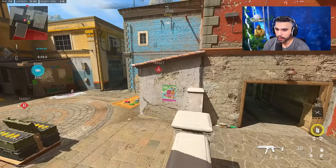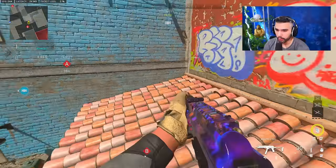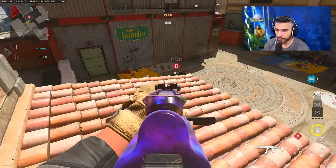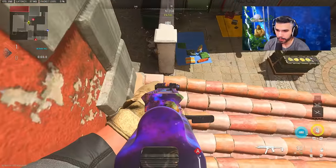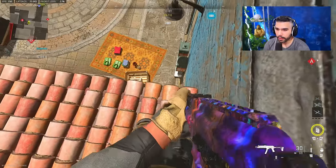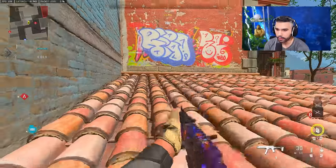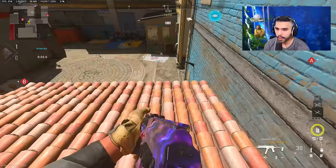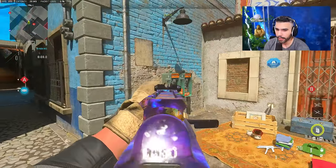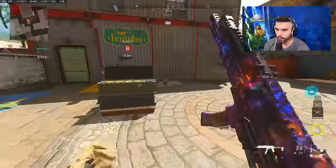We're going to start off with the B-bomb area. If you did not know, you can actually jump on top of this roof, but it requires a mantle. Once you're up here, the only way to get up here is by mantling on the side of this roof — it has to be around this area. There is also another way to mantle back: if you land on this, you can actually mantle up and go back up. You cannot do that anywhere else.